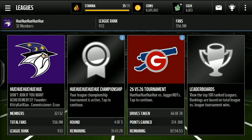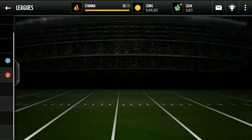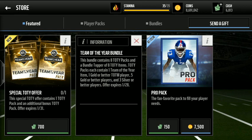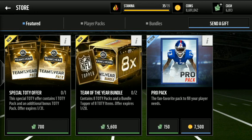Yo what's up ladies and gentlemen, this is JJ Mad Mobile bringing you guys another Mad Mobile video. In this video we are going to be busting open the team of the year bundle. You get 8 packs and a bundle topper of 8 team of the year items. Each pack contains 1 team of the year item, 1 gold or better team of the week player, 5 gold or better players, and 3 silver or better players. I did open the 3 packs plus the 2 I got for being a legendary member already, but I haven't gotten the bundle yet — let's hop into it.